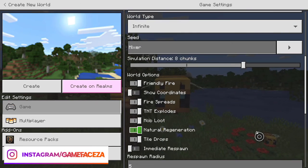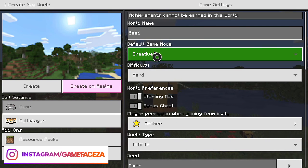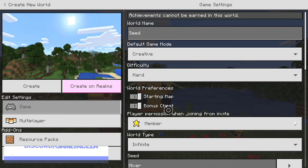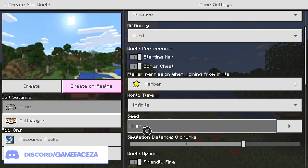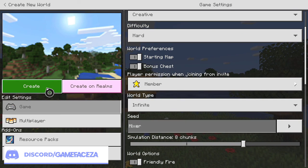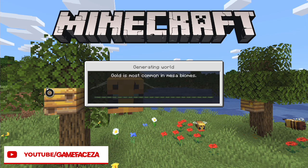Everything is set and ready to go — creative mode so we can fly around, it's on hard with bonus chests and infinite world. The seed name is 'mixer.' I am streaming over on Mixer every Sunday, Tuesday, and Thursday. I'd love for you guys to go follow me there — we're growing a little community and it's really great interacting with you guys.